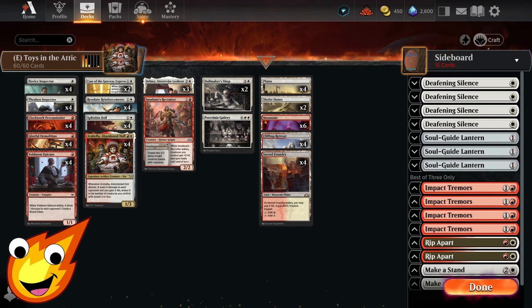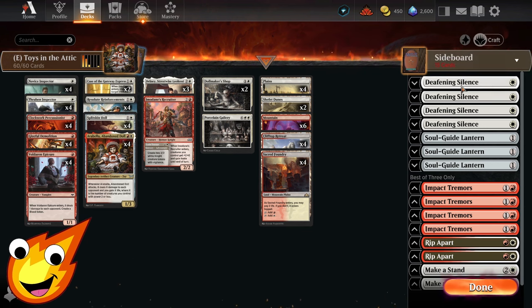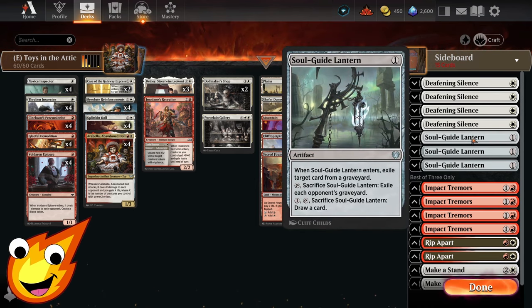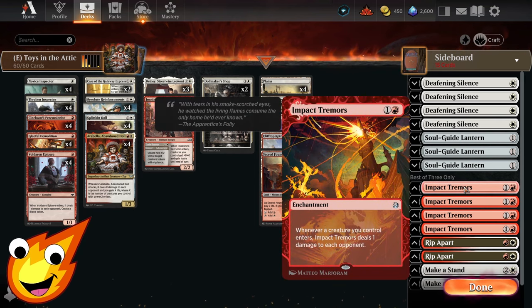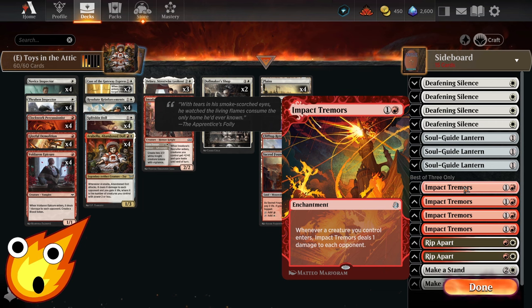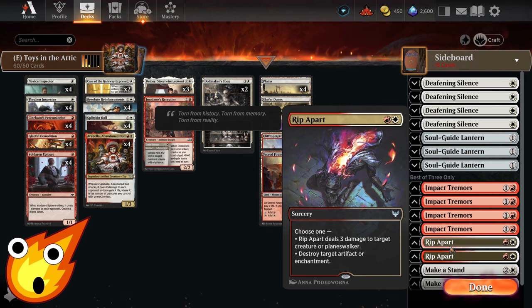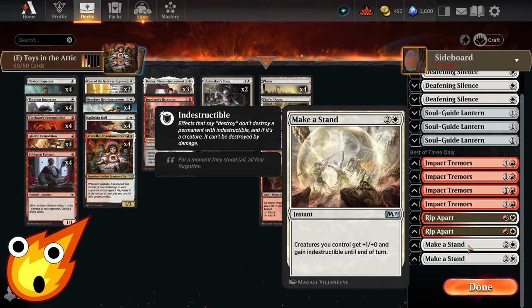I'd recommend this deck is probably better suited for Best of 1. However, if you want to play this in Best of 3, here are your best sideboard options. You'll have Deafening Silence, which mostly shuts down control and combo decks. Soul Guide Lantern as catch-all graveyard hate and also a target for Gleeful Demolition in a pinch. Impact Tremors if you just need to close out the game — maybe you're playing a mirror match of Boros Tokens, Go-Wide, or White Weenies. Rip Apart as your artifact and enchantment hate that can also hit a creature or Planeswalker for 3 damage. And finally, if you're dealing with a lot of Wraths, Make-a-Stand gives all your creatures a pump and indestructible until end of turn.